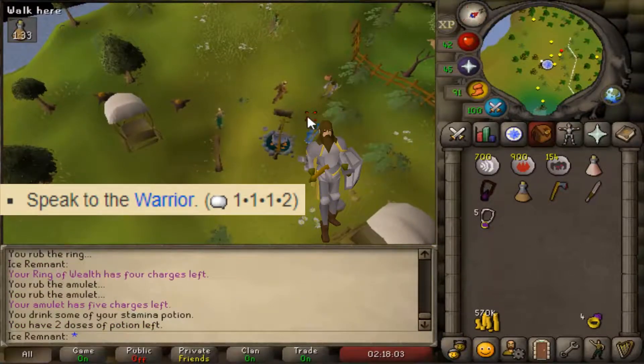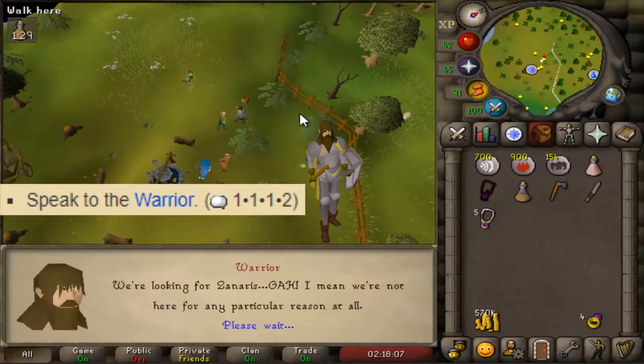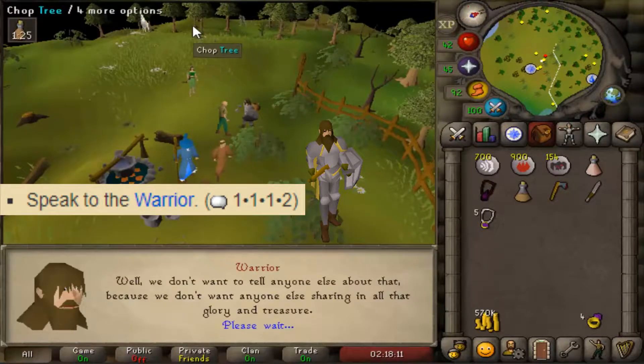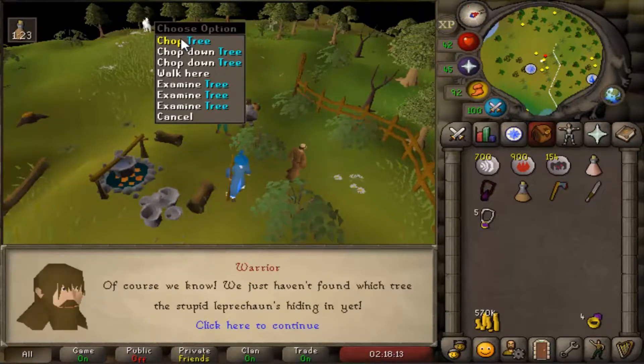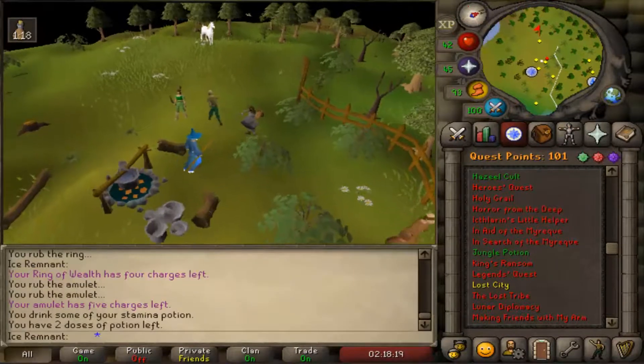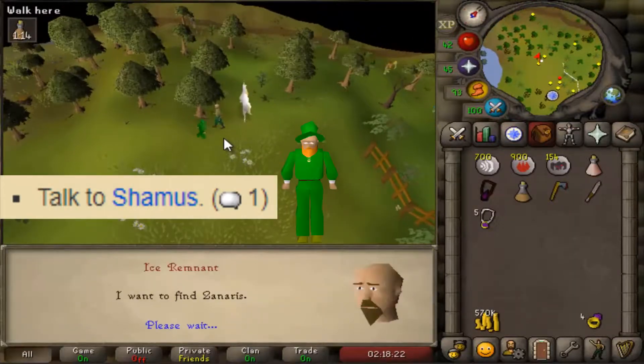To start, talk to the warrior with the options 1-1-1-2. Find a tree that has the chop option. Talk to Seamus with option 1.